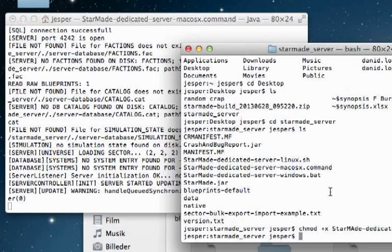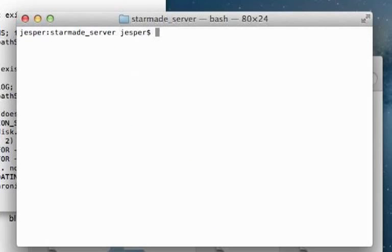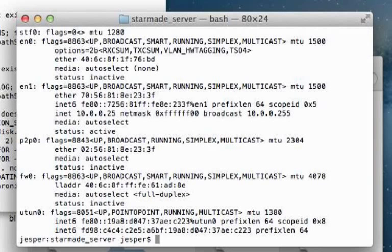Now I'm going to go to my Windows machine in a minute and show you how you connect to it. But first, let's find out your LAN IP address. Inside your terminal, just clear it up and type in ifconfig. If you scroll a little bit, you have your LAN IP address — mine is 10.0.0.25.